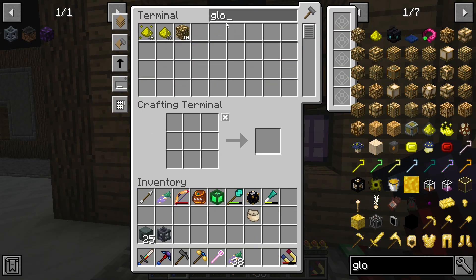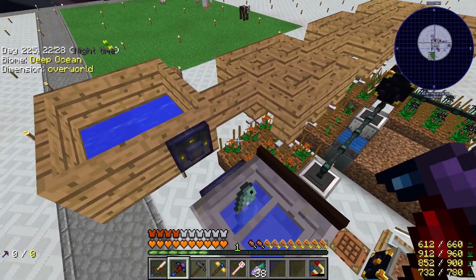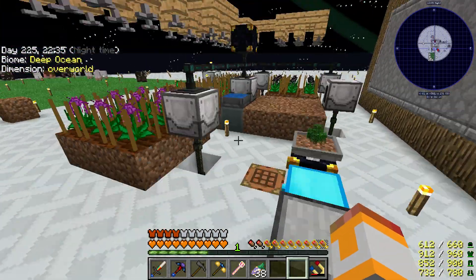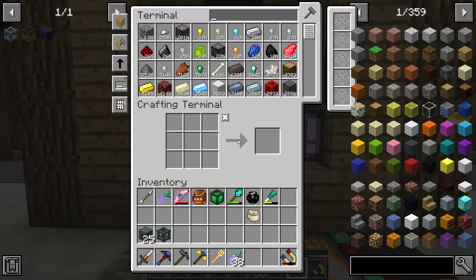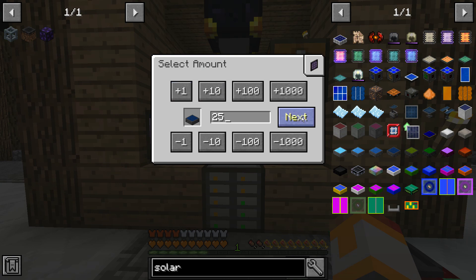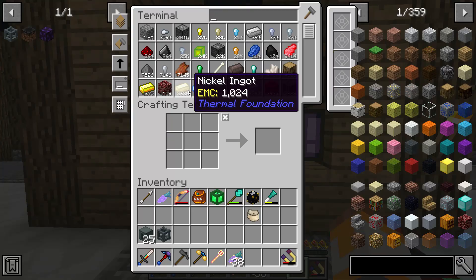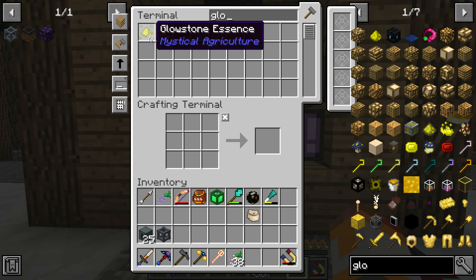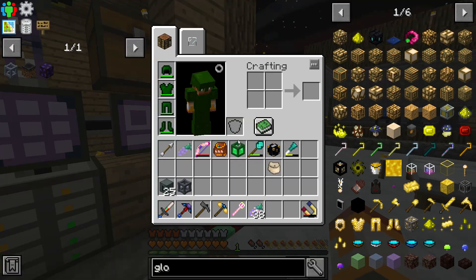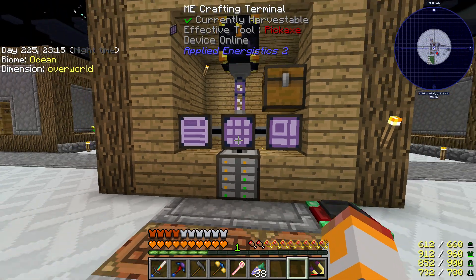Do we have enough glowstone? I didn't turn this on - whoops. Now it's really gonna lag. We didn't get a lot of glowstone during that time period unfortunately. Solar panel six - 25 of those - can we do it yet? No, we need some more glowstone essence. We're going to need 100 glowstone essence. But now that's coming in relatively quickly. Let that run, let this get enough glowstone, and then begin the crafting process of the solar panels.